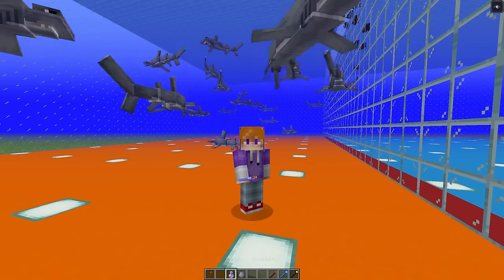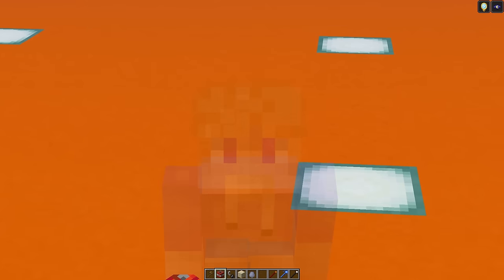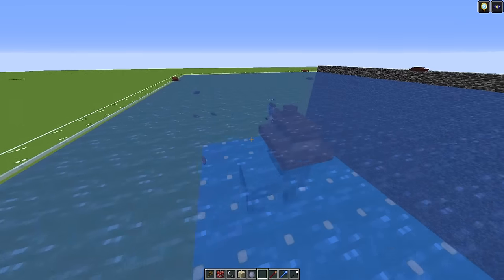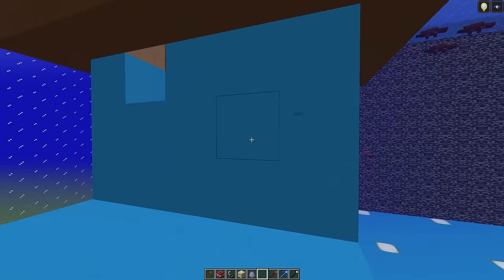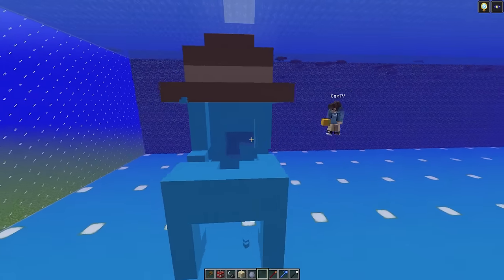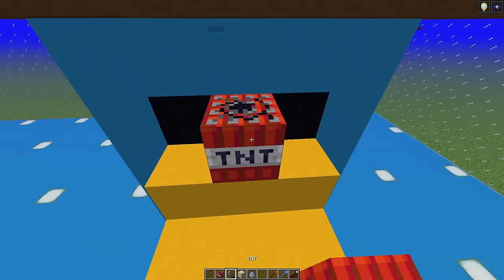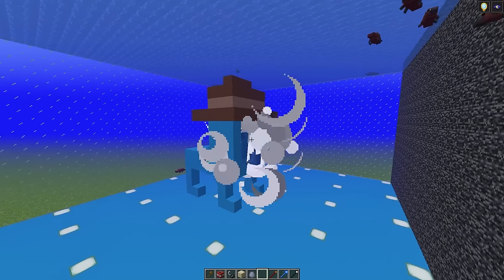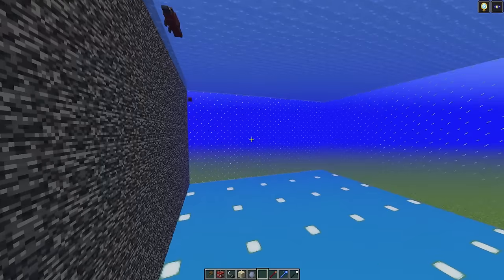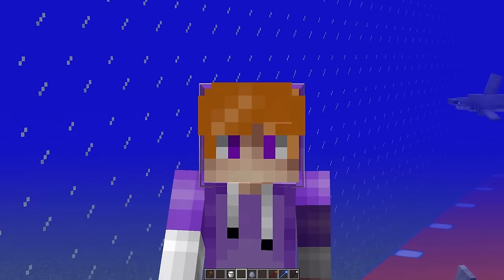Nick also notices Cam is building a blue platypus — possibly Perry from Phineas and Ferb. Going invisible, grabbing TNT, flint and steel, and sand to blow it up underwater. Flying to Cam's side, placing TNT with sand on top behind the statue and detonating it. Cam is horrified — his Perry the Platypus statue is blown up. Nick then blows up the beak too, before returning to his side and drinking milk to cancel invisibility.